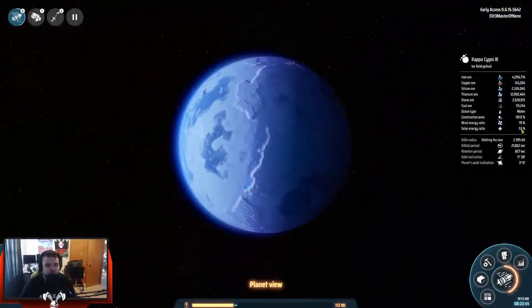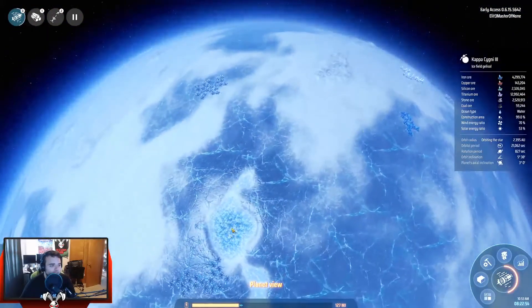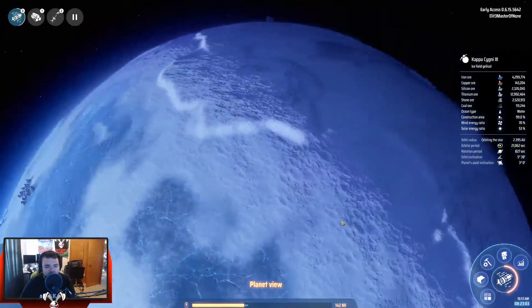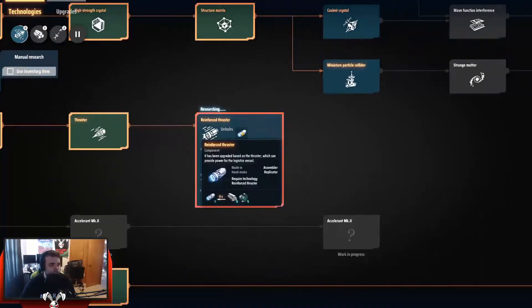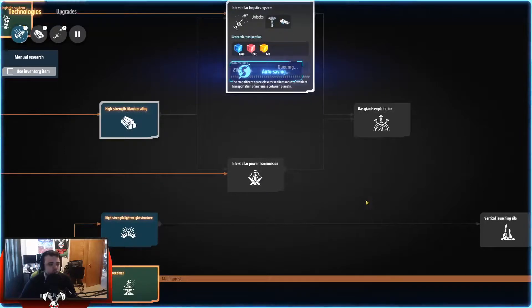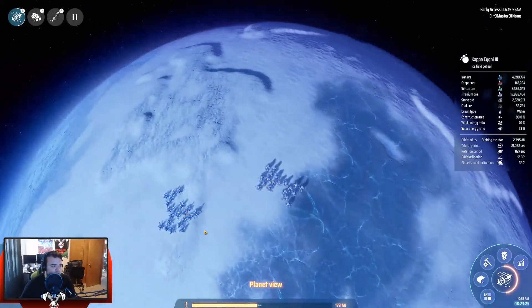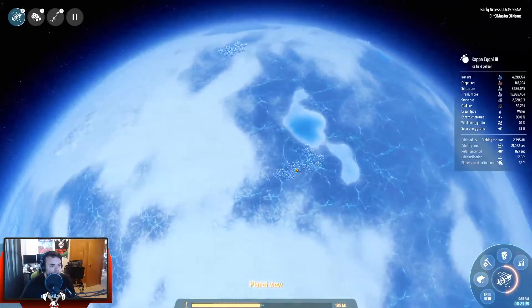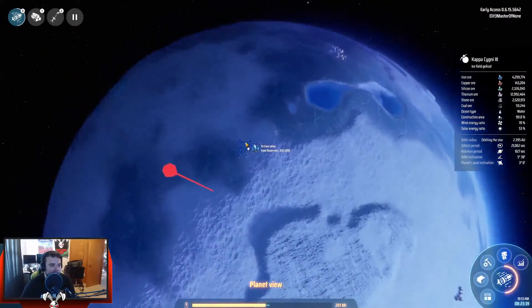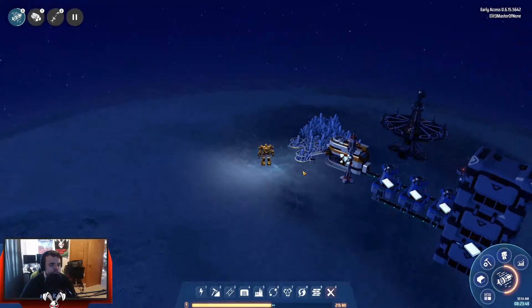Let's take a look at the planet. Not a lot of solar energy, but a decent amount of wind. We can build on pretty much the entire surface except for about one percent. This could be a massive factory planet. We need reinforced thrusters. On this planet we have titanium, iron, silicon — and there's only one copper vein. That's what we want as well.